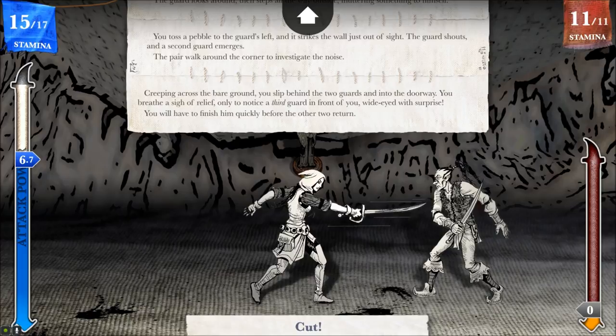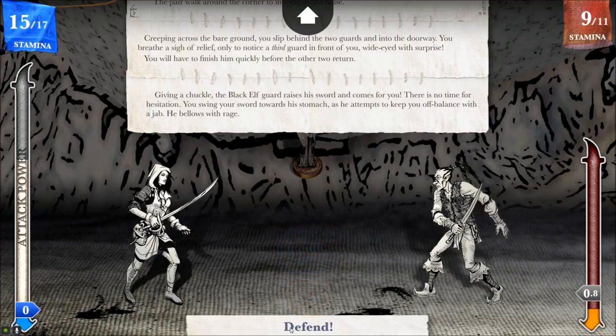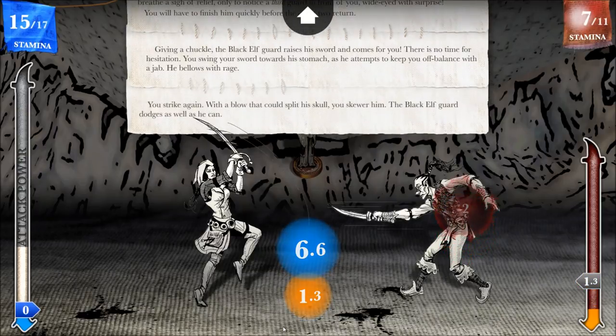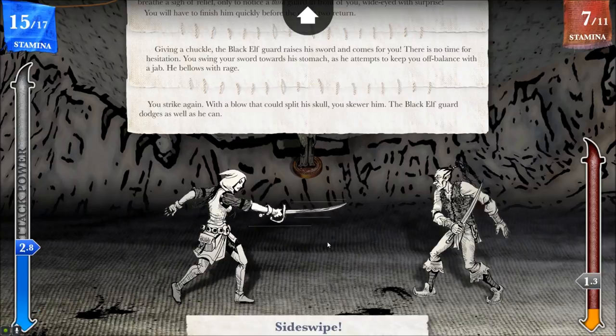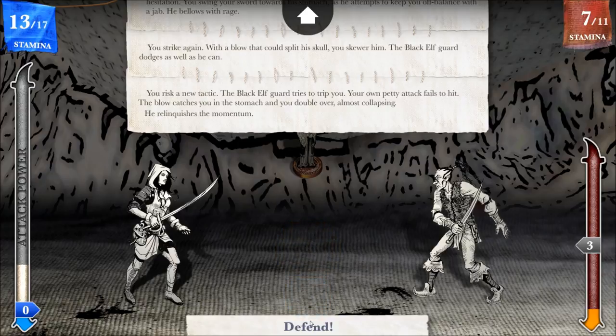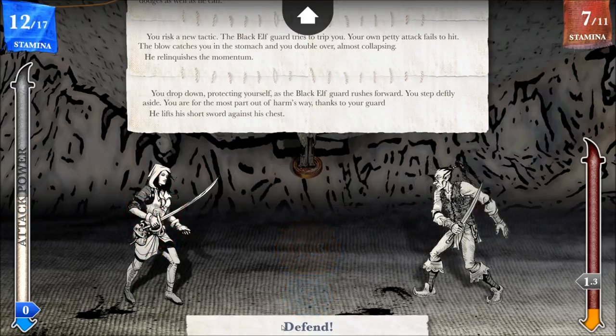He's surprised, so maybe a cut will do. The black elf guard raises his sword and comes for you — there is no time for hesitation. You swing your sword towards his stomach as he attempts to keep you off balance with a jab. He bellows with rage. You strike again with a blow that could split his skull, and skewer him — though the black elf guard dodges as well as he can. I need my attack power back; going to defend.